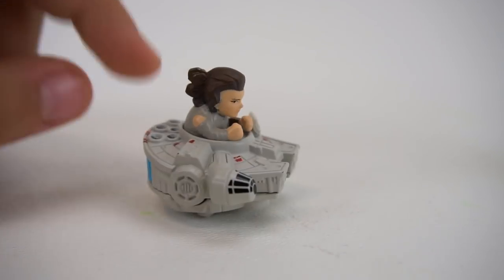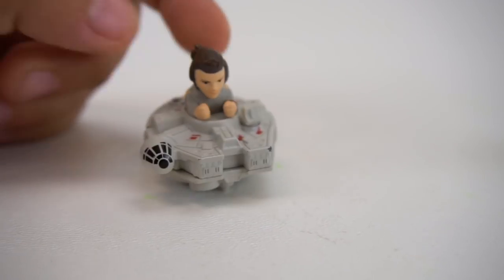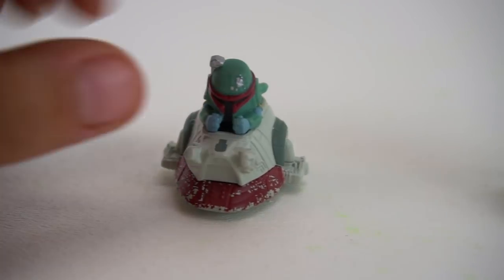It's Star Wars and we've got these mini battle rollers right here. Who's this right here? Rey, flying the Millennium Falcon. Who's this right here? Boba Fett. That's right.